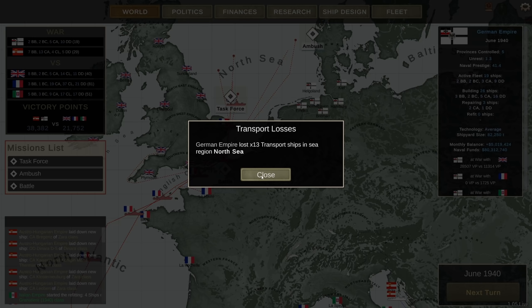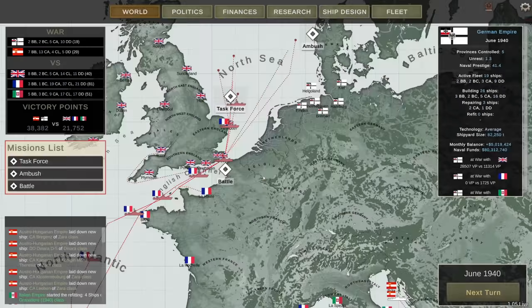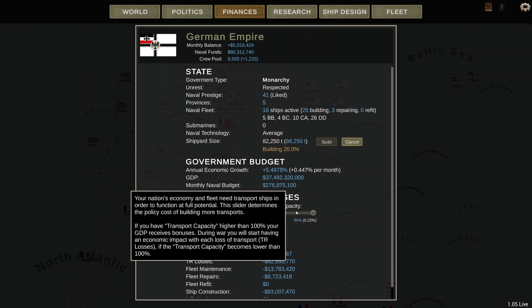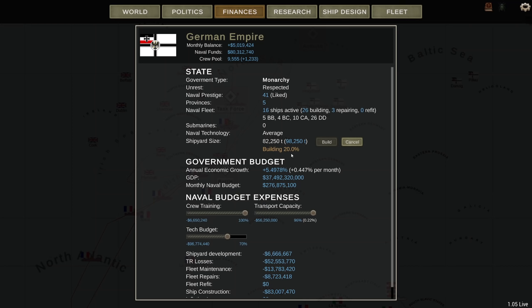I have been able to reduce the British fleet, but they still have 40 ships, including 8 battleships, and I only have 2 battleships which have proven largely ineffective with their light shells. On top of that, because I have so few active ships, I am losing transport ships very quickly. I just lost 13 transports and that is going to hurt my economy — I'm down to 96% transport capacity. It's not as bad as in one of the other campaigns, but it's definitely not good.